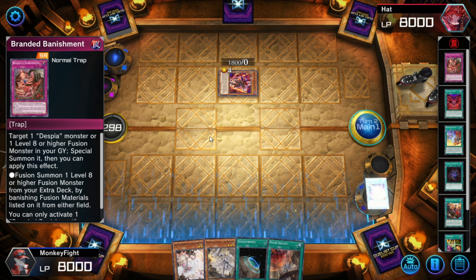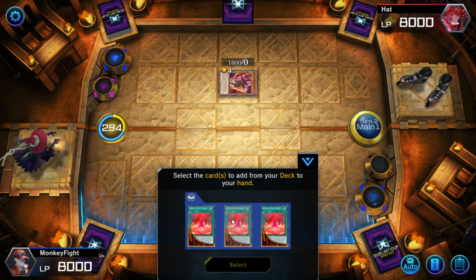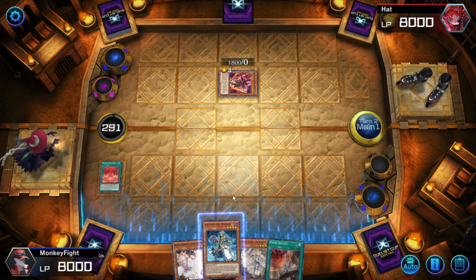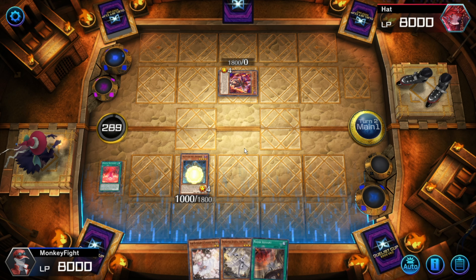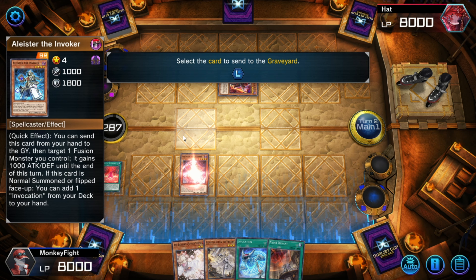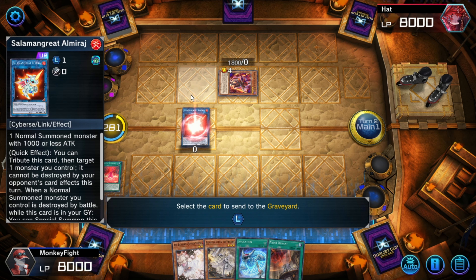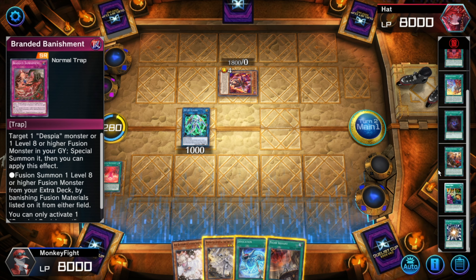Show me what you got. Garbage! Now we're just going to do some standard Invoked combos followed by Dogmatica plays. Really not a lot he can do here. We don't quite have game on him, but it might as well be. Do we have any graveyard recursion options? Not that I'm seeing. I wonder what the point of the Shared Ride was — it's not like this is pendulum format where that's a good option; it's just kind of mediocre at best.